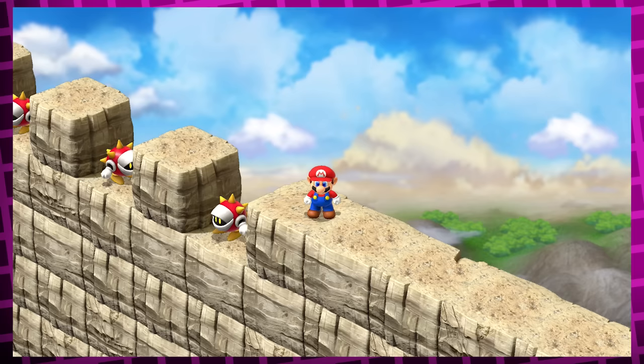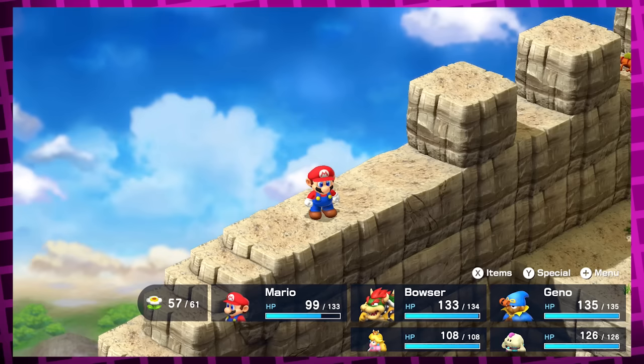Did you know that for some reason you can fall off the path where you find the Apprentice Sniffits to end back up in the previous room? Which is really weird, as usually if you try to do so you're stopped by an invisible wall, even in paths that look extremely similar to this one. I can think of one other place in the game where you can fall off the map, but there it's inherently tied to the gameplay, so it makes sense.